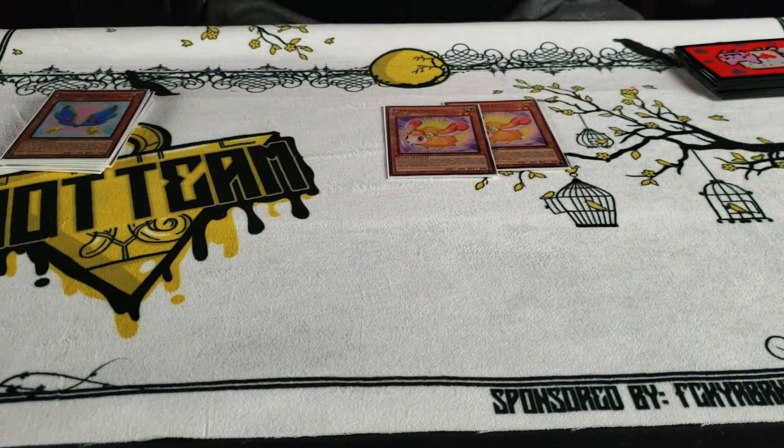I play two Fluffal Sheep. Back a couple days ago I only played one, but now there are a couple of two-card combos that require you to search out Sheep. Basically, if your opponent ashes your Dog or your Toy Vendor, if you have Sheep you don't have to worry about it.